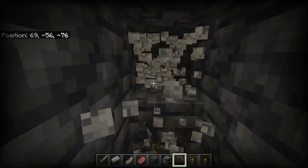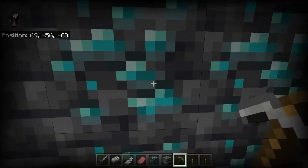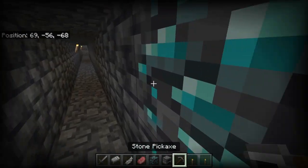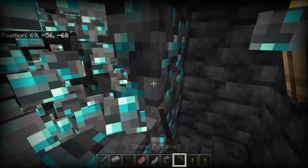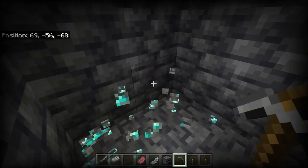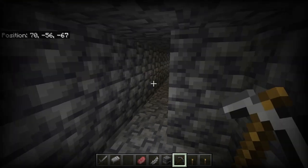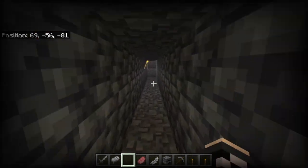You want to find at least five diamonds. Oh look, I found diamonds - totally, I didn't hand-place them. Ignore that, it doesn't exist. So you're going to mine them up and keep mining until you have five. After you have five, it's time to head out of the caves.